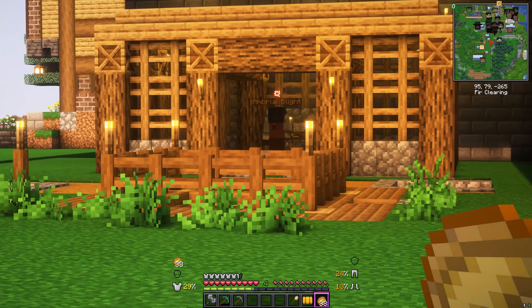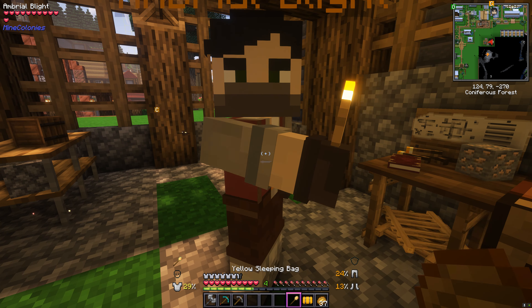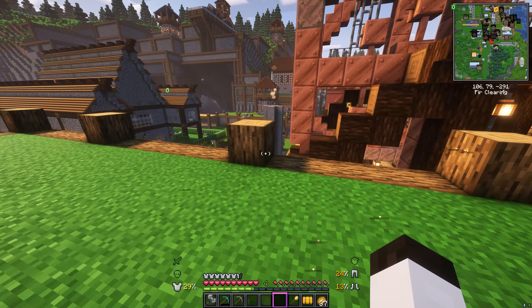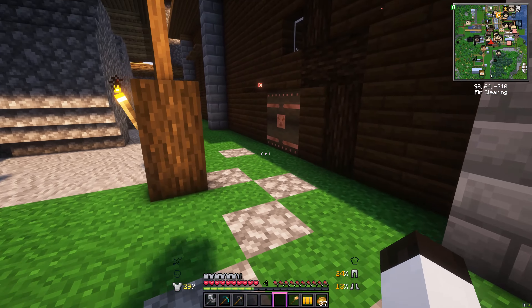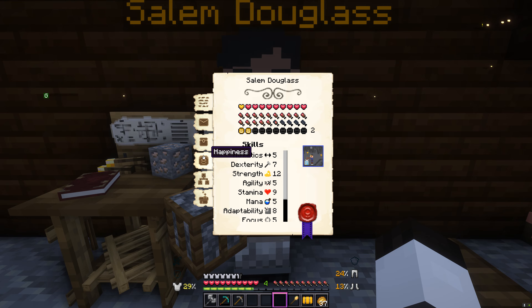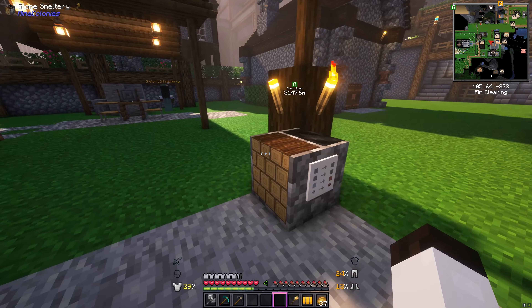Looks like Ambriel has some problems — a red cogwheel means this miner isn't working. The problem is torches, which makes sense. To make a torch we need charcoal, and to burn charcoal we're going to need to develop our stone smeltery. The same issue is happening at our main mine with Salem Douglas — torches are the real bottleneck. We have actually researched the stone smeltery, that's what we set in motion last episode.